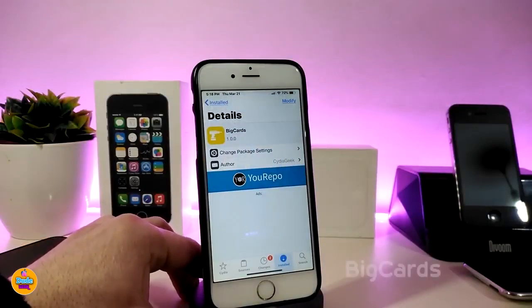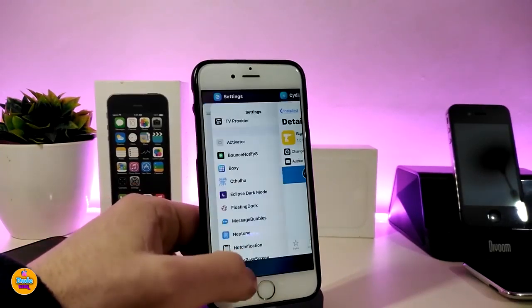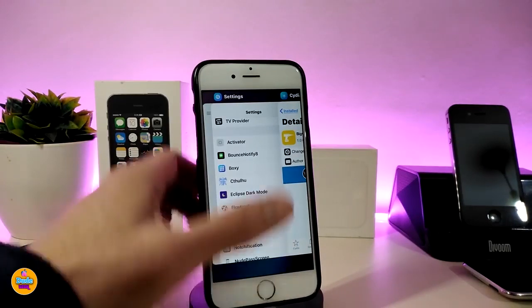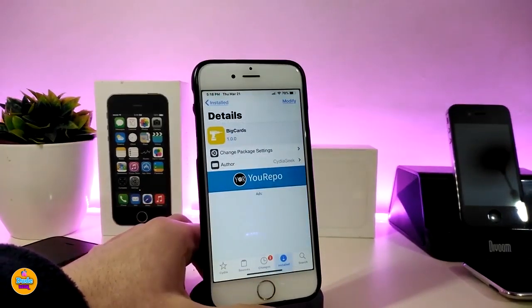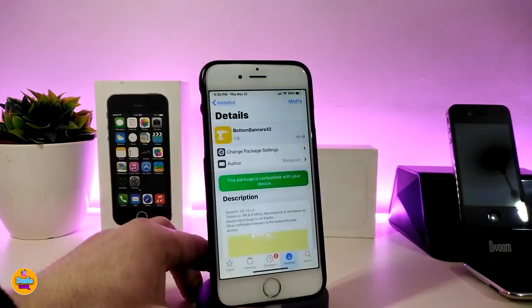The first tweak is Big Cards. When you download this tweak, it will allow you to see big cards in your app switcher. We receive a lot of different kinds of switcher cards from Cydia, and this is one of them — it brings big cards just like that. The tweak doesn't have anything to configure; it works right away once you install it on your device. It's called Big Cards.